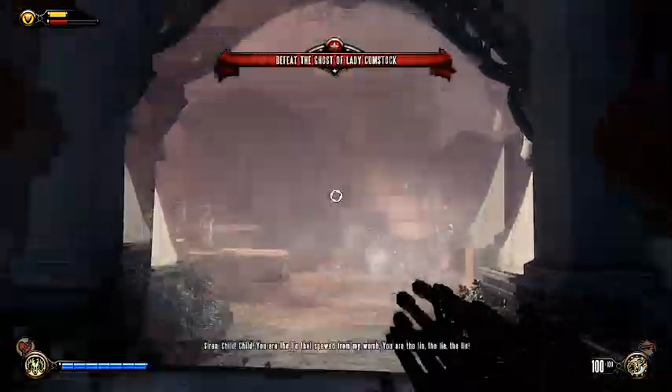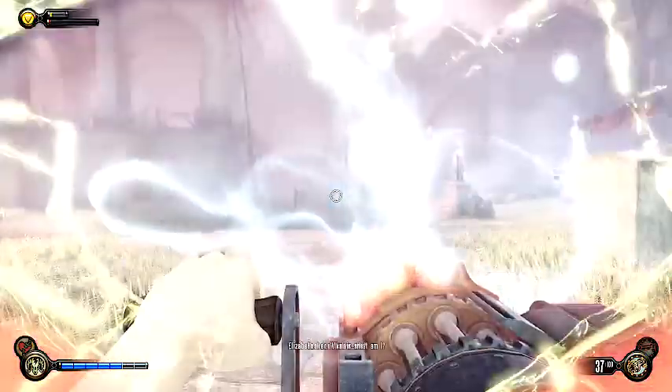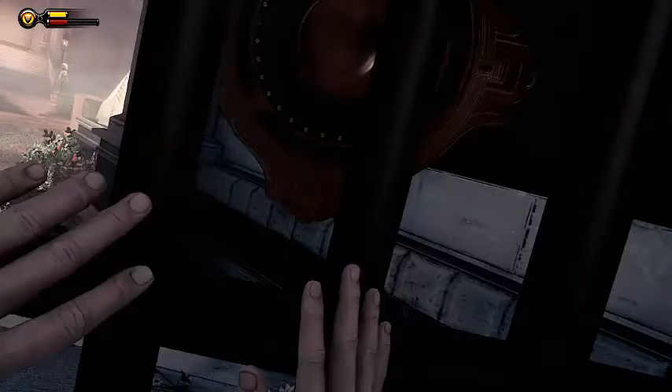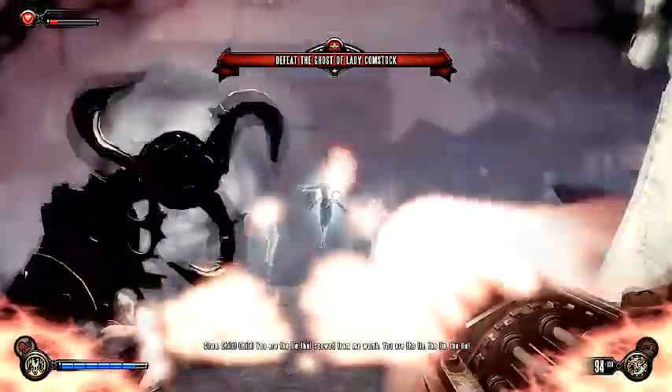First, charge it for about two seconds then release. Shoot her using your gun while charging, and do it as quickly as possible because she can teleport and that can be problematic. That's it — very simple and easy. Let's have a replay: charge it, shoot while charging, and that's it. Do the same until she dies.